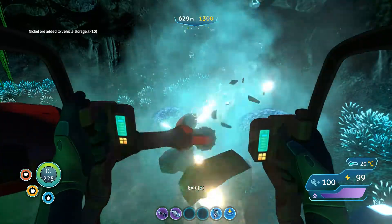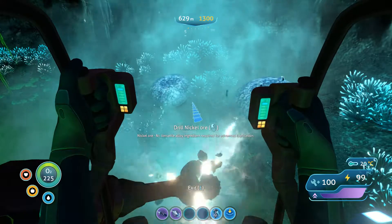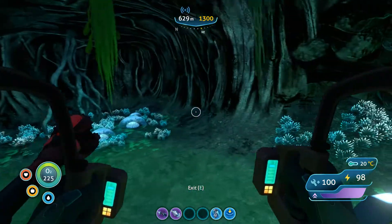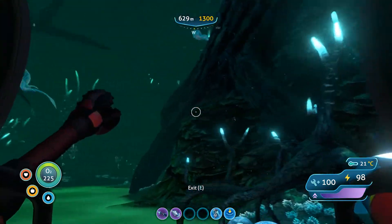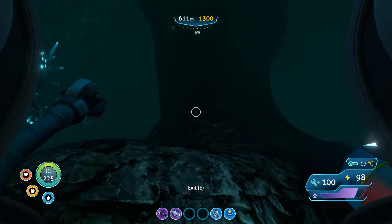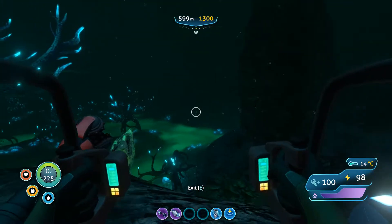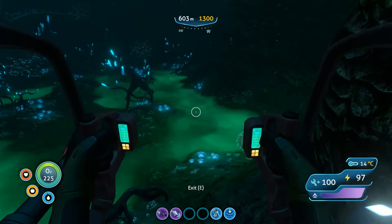I don't know off the top of my head how much damage the ghost leviathan does to the prawn suit. I know it's not all of the damage — the prawn suit takes the least amount of damage of all vehicles from monsters. I'm hoping we'll be pretty safe. I'm gonna try to just hug the wall, hopefully not draw his attention and just sneak in there, even though when we got stuck in there with the cyclops he did come say hi quite a bit.